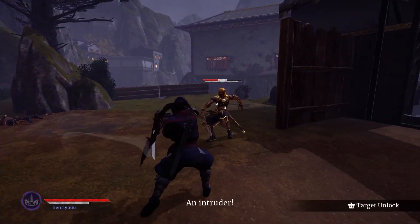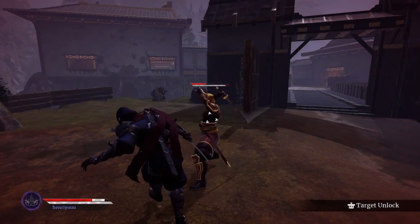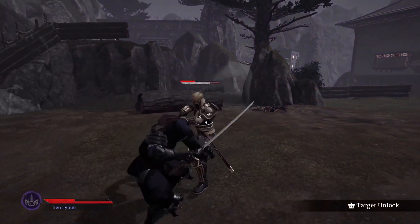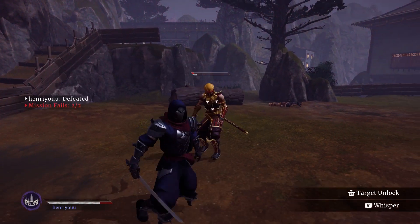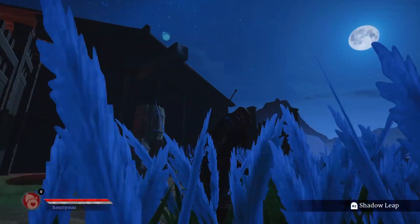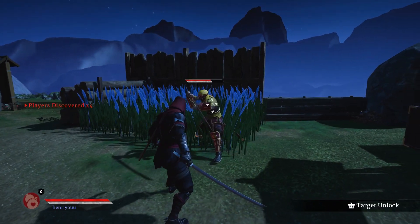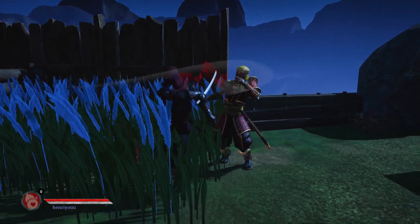Though Aragami 2 does offer the element of real-time combat if you manage to break stealth, it doesn't do it well. The sword combat is a chore, as the button input response is inconsistent. Perfectly timed parries sometimes do nothing, and enemies often hit me through walls or break out of my stun lock to one-shot me. If I was spotted, I always opted to run away because of how unbalanced and unpolished the combat mechanics were. I understand that stealth is still the main focus of the game, but introducing a new mechanic this broken is not a good look.